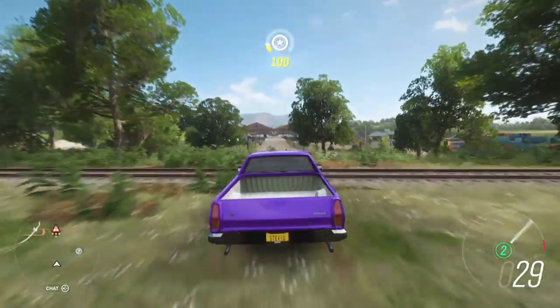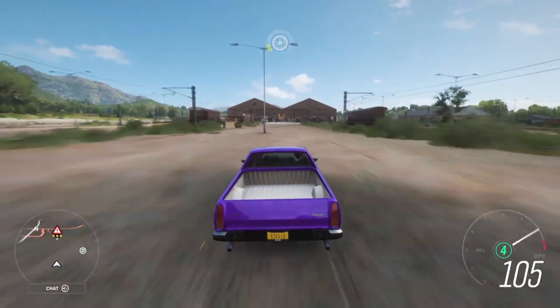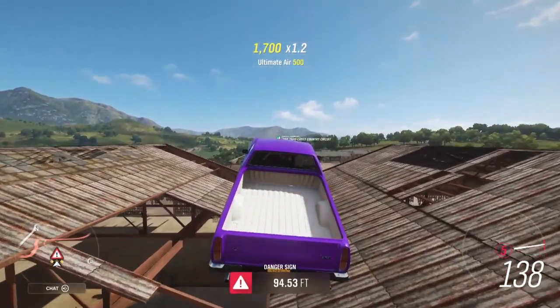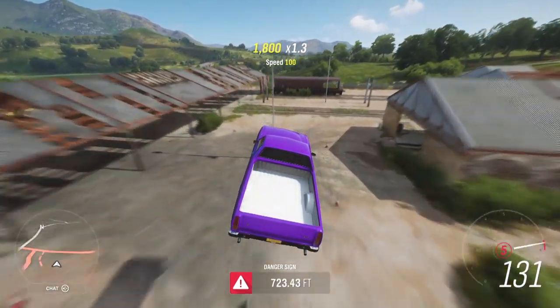Once you three-star the Danger Sign, you will be 100% complete with the weekly Forzathon challenge. It should give you about 15% completion percentage towards the autumn season and percentage towards the series progress, so you can unlock that Alpine — the brand new Alpine coming into Forza Horizon 4.